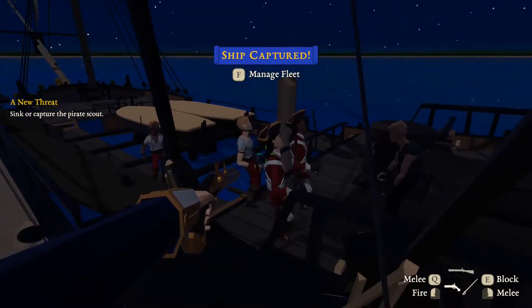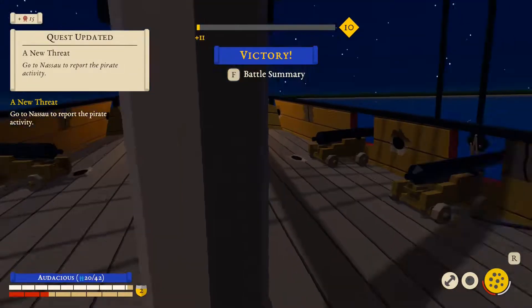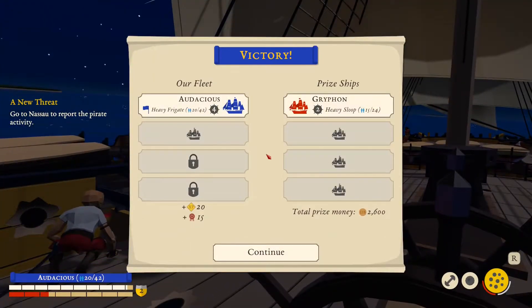Excellent work. I believe our ship — I think the red must be your hull. It looks like they have a much better hull than us. They have a heavy sloop; we're in a heavy frigate. Heavy frigate is usually the bigger ship in most games. Alright — captured our first ship! That's kind of exciting. Just look at the battle summary here.